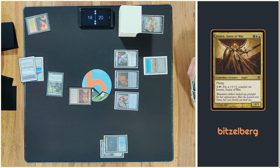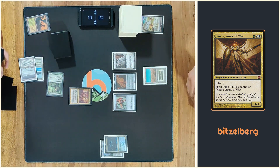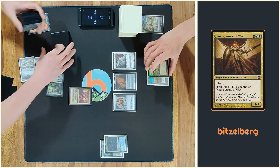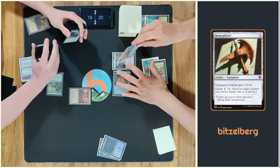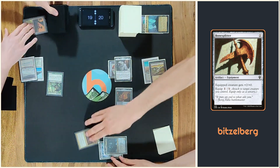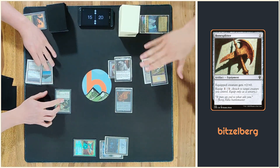I will draw a card and find out two rails. I would like to eliminate Jenara. And equip the Bonespiller to use an arrow. Okay, and swing for four. Sure.